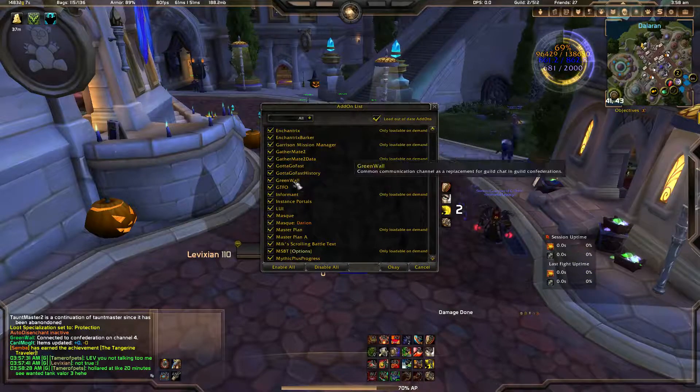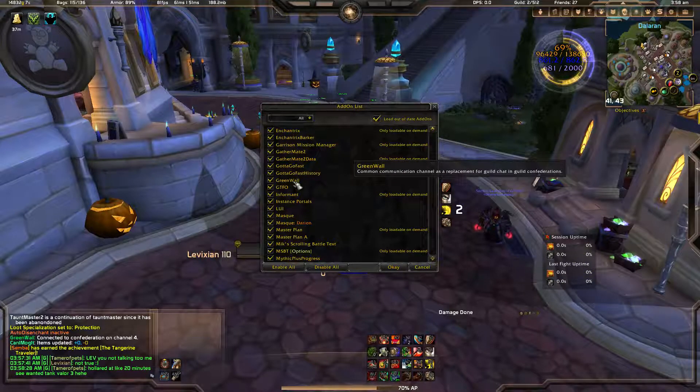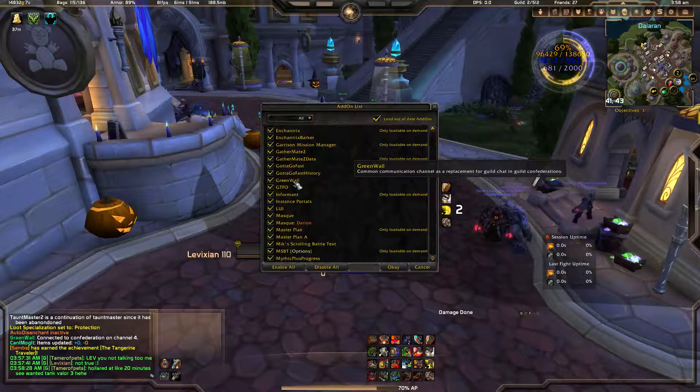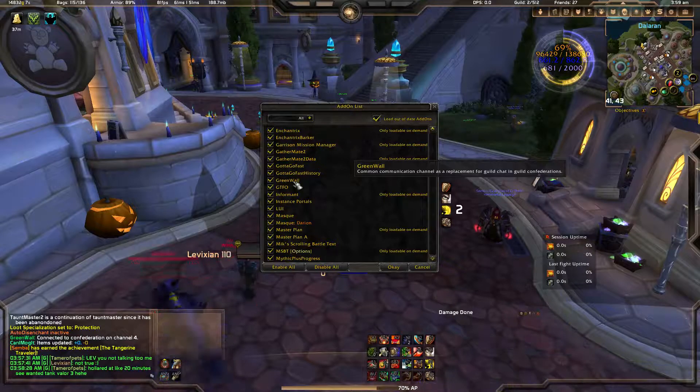Green Wall. In the event you're running with two guilds — it does take a little bit of setup beforehand — but I run with two guilds and have them correlated in guild chat. What Green Wall does is take two guild chats and combine them into one guild chat.